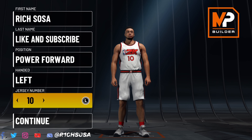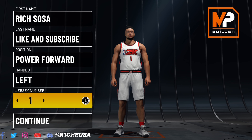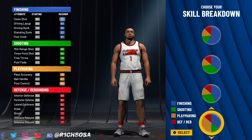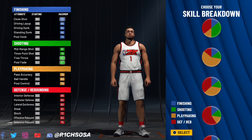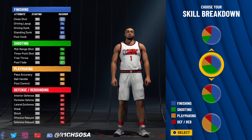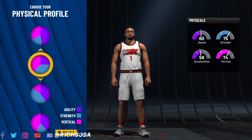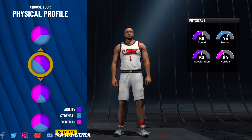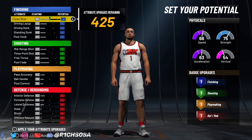Let's get into the making of this build. The very first thing you want to do is put it under the power forward position — that is the absolute best way to go about making this build, especially if you want the same build name and contact dunks. With the pie chart, you actually have a few different options to get this exact build name, but for contact dunks there's only one pie chart you can pick: the one split right down the middle with shooting and finishing. The fact that we can still maintain the build name we want really blows my mind.